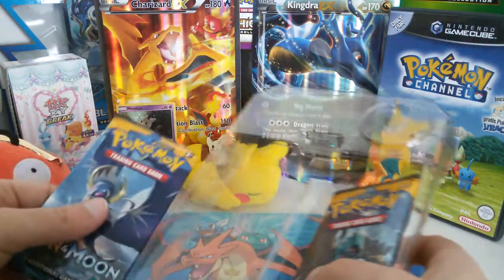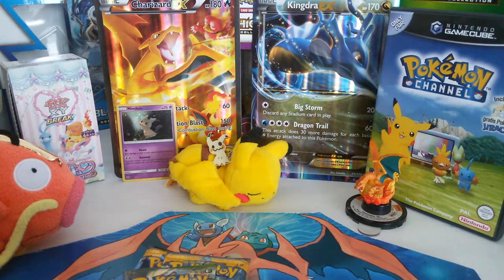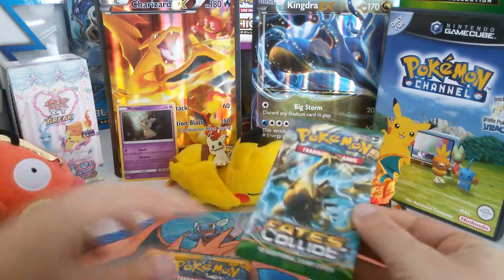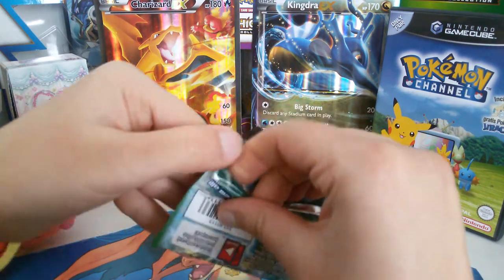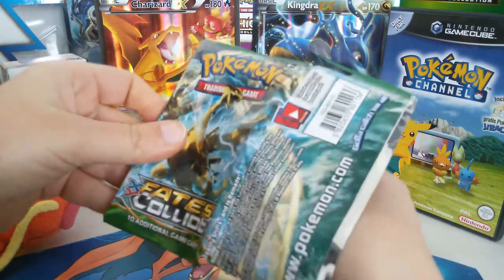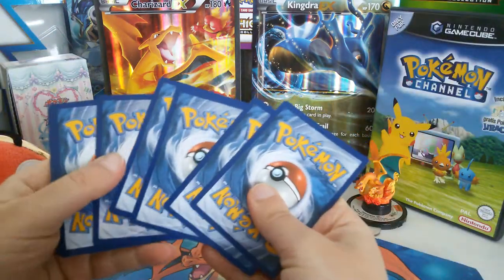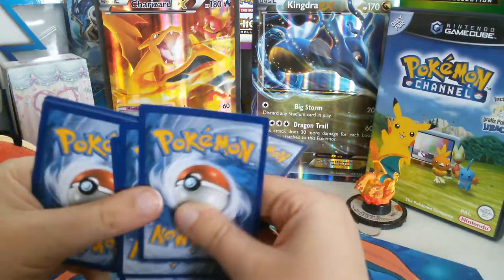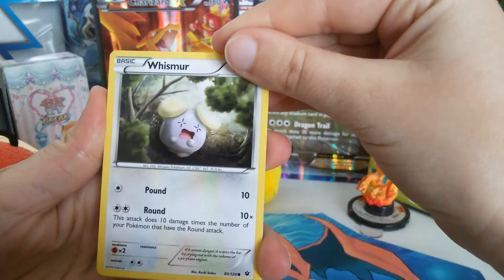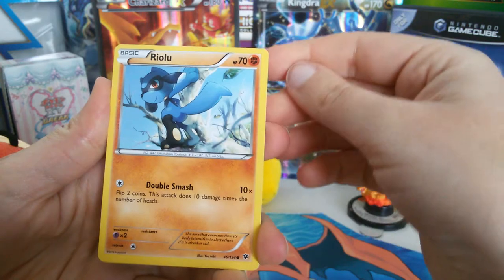Alright, let's get to it. We got two Sun and Moon booster packs and the code card, which I'll be saving for later for you guys. Let's start off with the X and Y Fates Collide booster pack. First of all, we have a Whismur, a Minccino, Collecting Spoons, Riolu. There's really nice artwork in this set, I think.